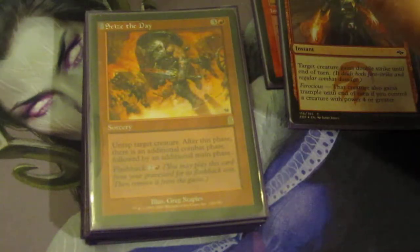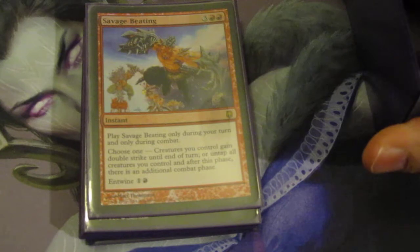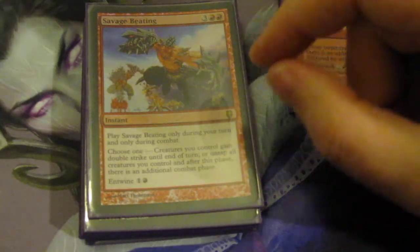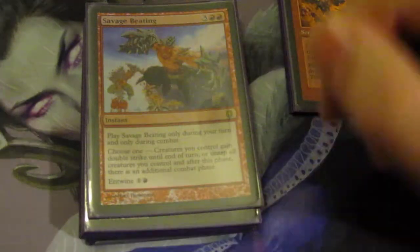If you have a commander with over six power and some kind of evasion, get it. Savage Beating is another very dumb card — you can only cast it during combat, but for five or seven mana you can either take an extra combat, or double strike, or for seven mana both. This is just a devastating game-ending card. And that seven mana means it's one mana extra from just casting Rorix.